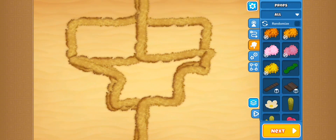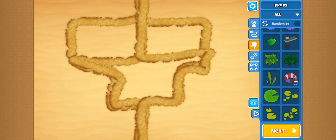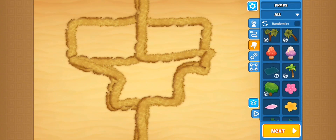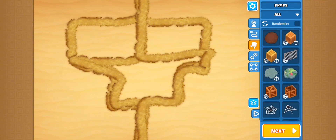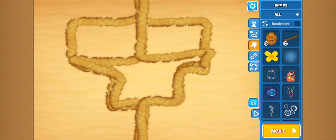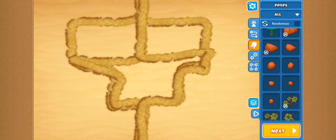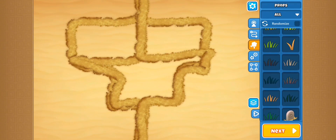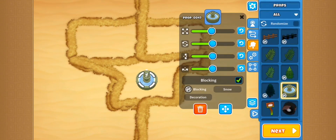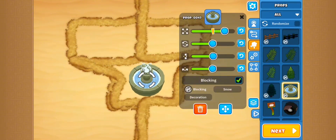Alright, now we just add some props. Hopefully we can find like a giant statue or something — that should be a huge giveaway. I don't know if there's a statue though. Yeah, I don't think there is. Unfortunate. So we'll just add something close enough. Fountain — good enough. You can enlarge it, you can turn it, spin it. You spin me right round, you spin me. Shwoop. Shwoop. Shwoop.